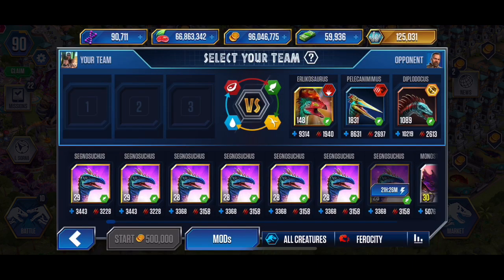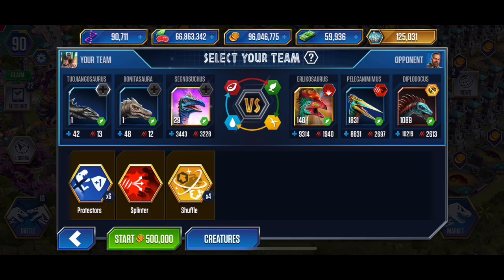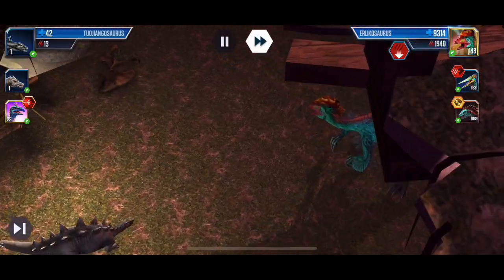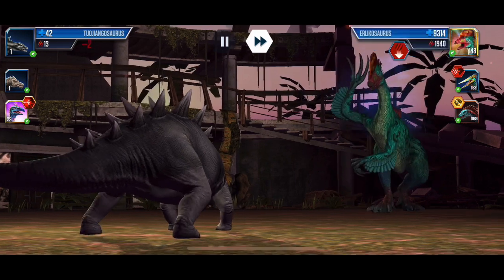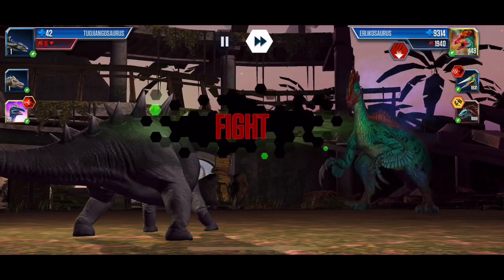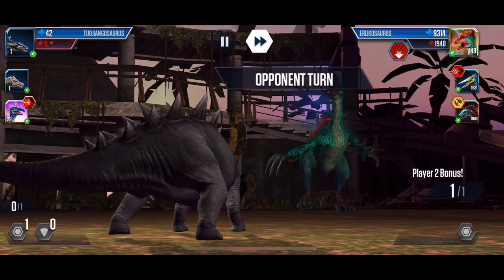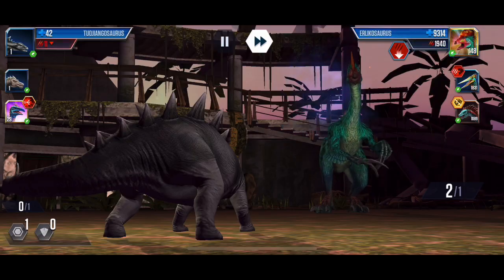So again we need to get at least seven attacks off on this, otherwise we will not kill that last creature. We've got ten of the other mods that we gotta go take care of after we're done with this. Let's see what we get on this last battle - if we get anything tricky or crazy. Alright, we're going to get to the point where we're passing off eight to the Segnosaurus at the end.